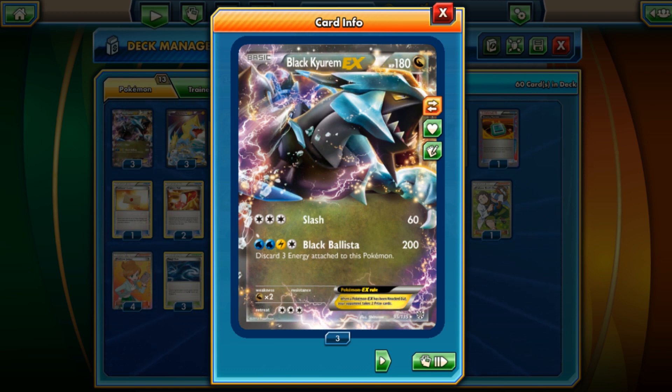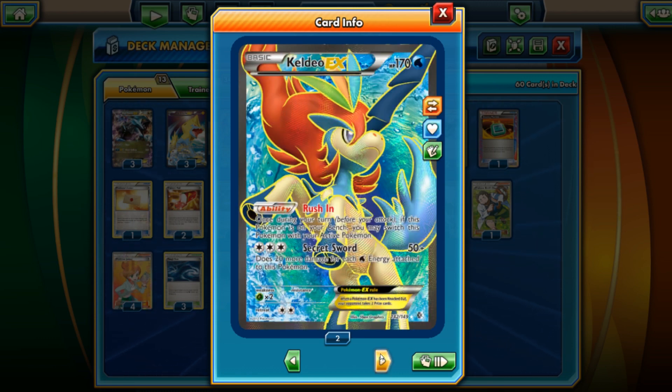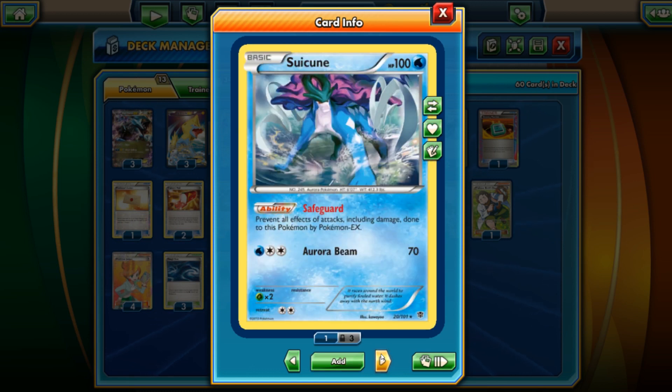I decided to go a different route — it may even be the better route, and I do have a Black Kyurem Blastoise deck with Keldeo — but I'm going to do something a little different here. Black Kyurem is going to be the main attacker. We'll have a 2-3-3 line of Mega Manectric EX, the 210 HP Lightning type Pokemon. Turbo Bolt does have the Mega Evolution rule but we have a Mega Manectric Spirit Link so we won't lose our turn. It has Free Retreat and Metal Resistance. We're going to Turbo Bolt and power up Black Kyurem EX on the bench. We still have Keldeo for Rush In and Retreat, and Suicune here for Safeguard.